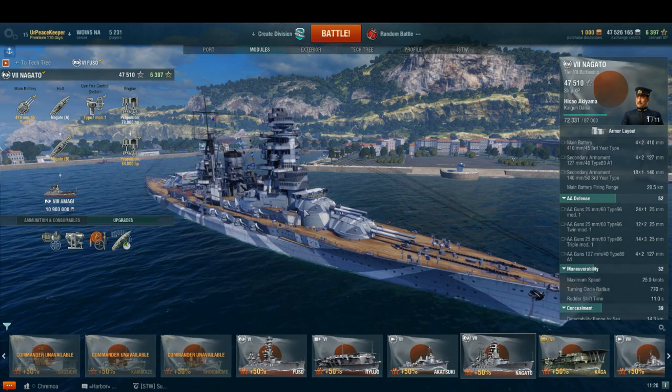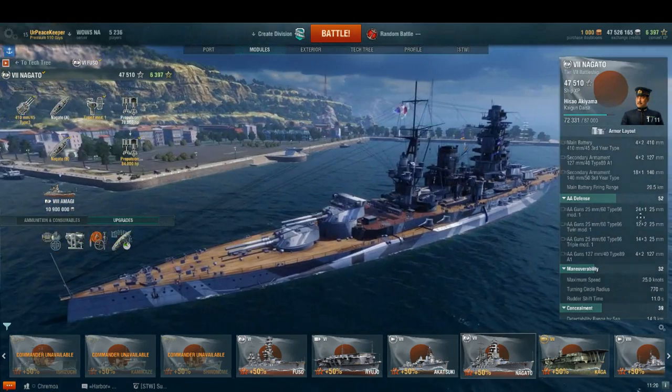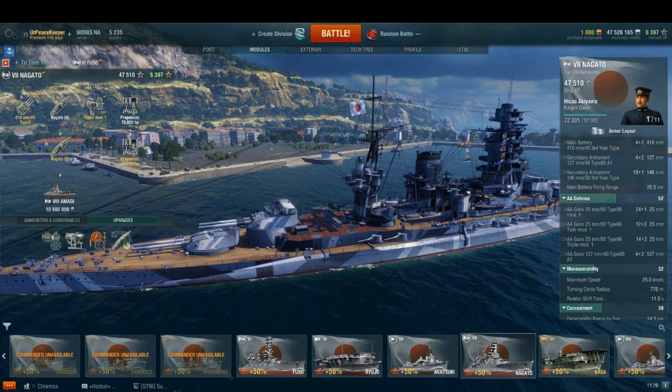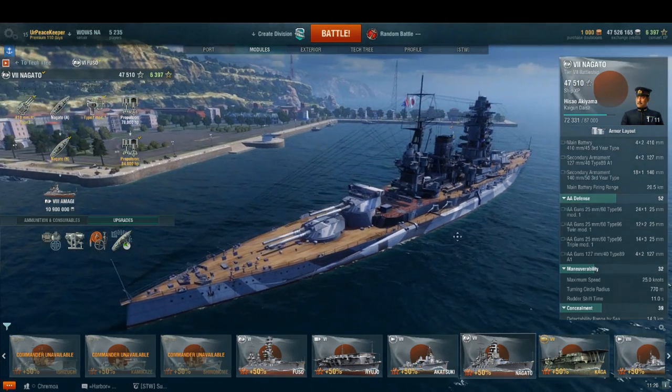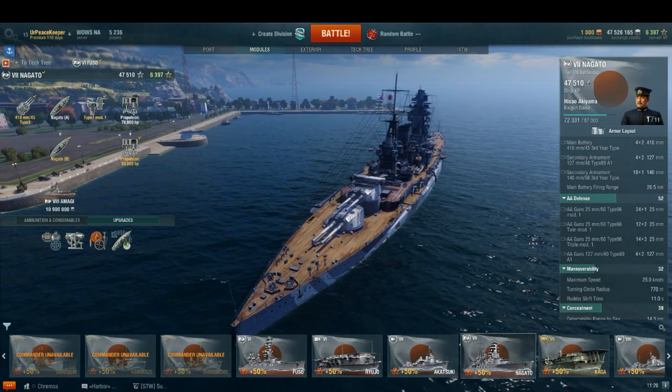Both ships also participated in the Battle of Midway together, and after the sinking of the Kido Butai — that being the four Japanese carriers present: Akagi, Kaga, Hiryu, and Soryu — they attempted to lure the U.S. battle fleet within the air cover of Japanese land-based aircraft at Wake Island, but unfortunately failed to do so.